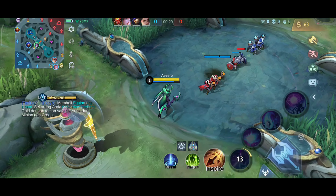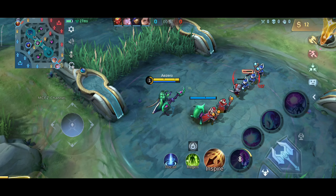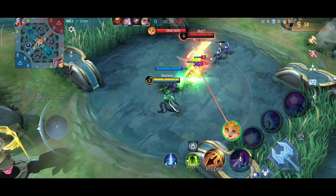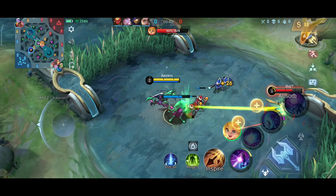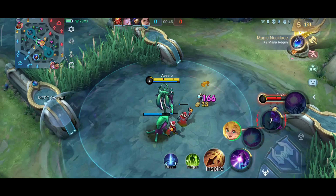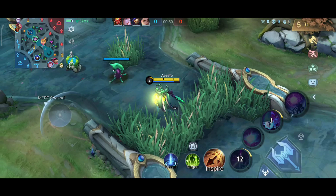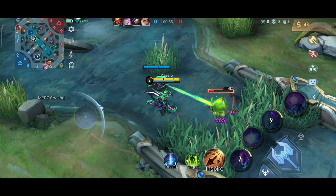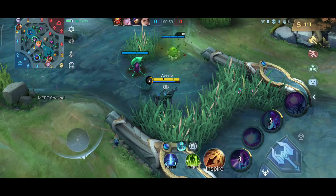Buildnya nanti kita sesuaikan. Kalau agak ribet ya, kita bikin agak defense gitu, kalau agak susah untuk damagenya. Tapi untungnya hypernya ini ya Aldous, jadi asal kita bisa nahan di late game bisa aman. Ini kita di mid, ketemu Joy, Valirnya dimana? Kita ambil Water Lily dulu supaya makin cepat level 4.